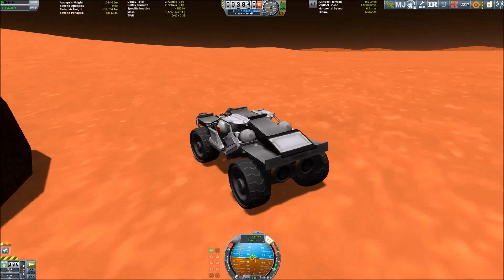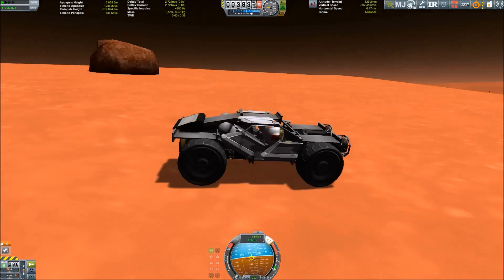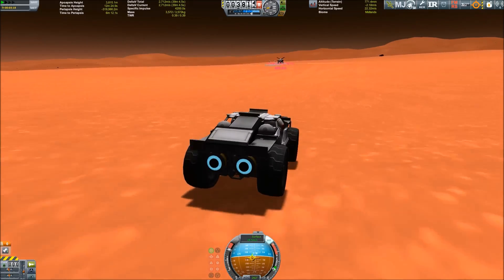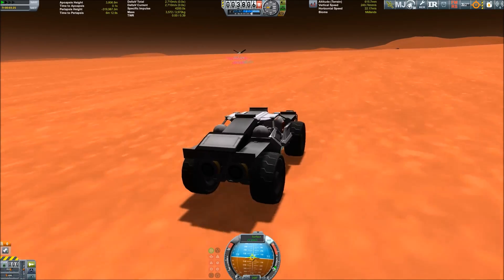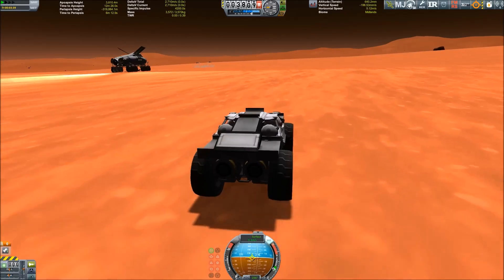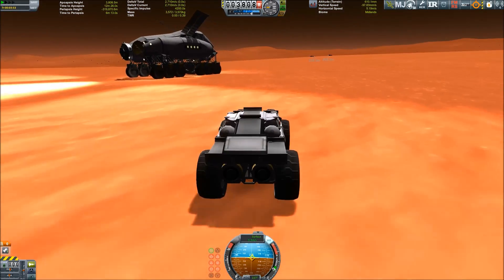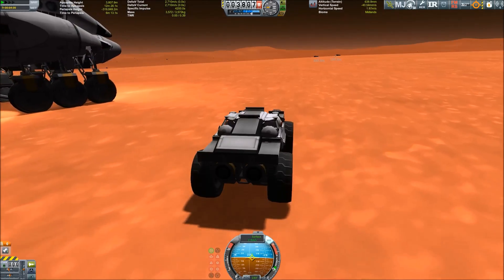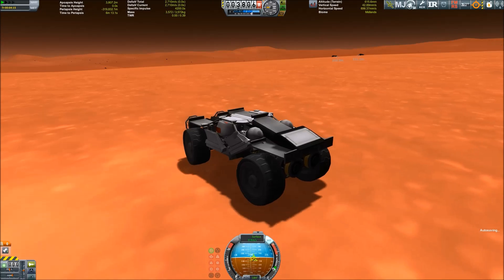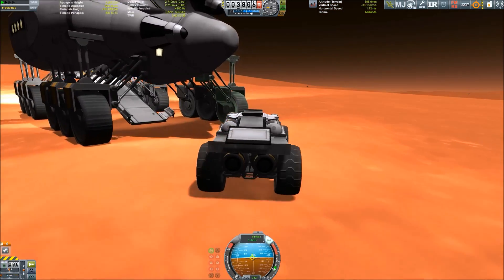Inside the scout rover we have atmospheric sensors, seismic sensors, gravitational sensors, temperature sensors, and two mystery goo canisters. The only science equipment not on board is the Science Junior materials bay, which is only on the Leviathan because of its size. This is the science-gathering vehicle that drives around from one biome to the next quickly, then gets back to the Leviathan, which transmits the data home. If the scout encounters an area where the Science Junior is useful, the Leviathan can follow there and collect the science as well.